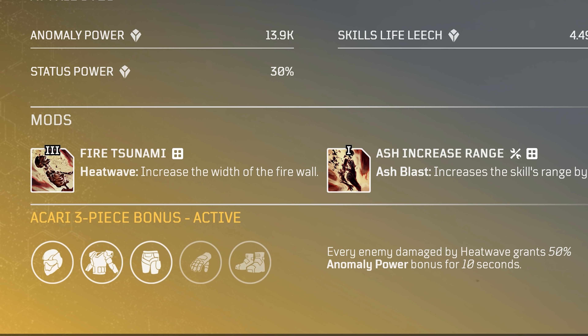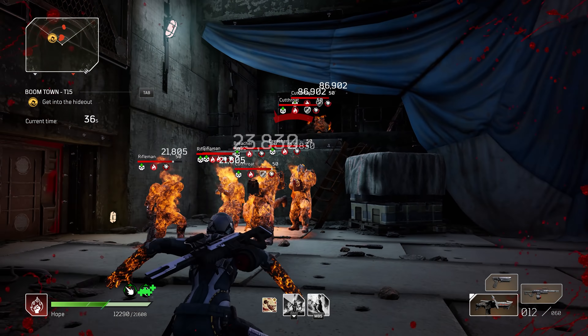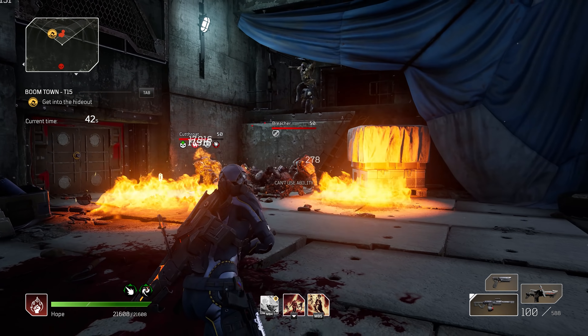Now that we have three pieces of Akari equipped, we receive the set bonus of 50% anomaly power bonuses for 10 seconds for each enemy damaged by Heat Wave — an enormous bonus if you can catch a mob with that skill. Between our gear mods, the Akari set bonuses, and certain mods, even when using what is considered the Pyromancer firepower tree, we can still achieve enormous AP bonuses.